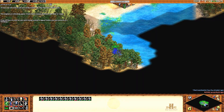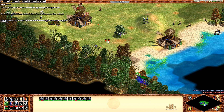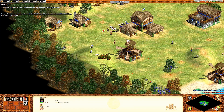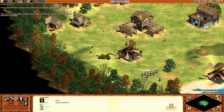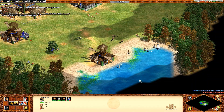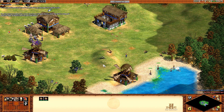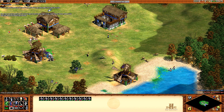The English are attacking again! Teach them a lesson with your new men-at-arms! Now you have enough food to advance to the Feudal Age. However, you also need two buildings from your current age. You already have a barracks, so now have your villagers build a mill. The mill is a drop-off point for food, so build it next to your food source. Now you can advance from the Dark Age to the Feudal Age — click your Town Center.